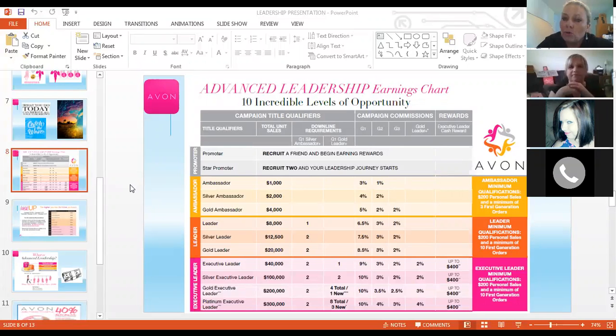What we're talking about here is the advanced leadership earnings chart. Right now, if you're going up for the rise-up bonus — whether you're a star promoter, a promoter, an ambassador, et cetera — you are looking at getting the rise-up bonus.